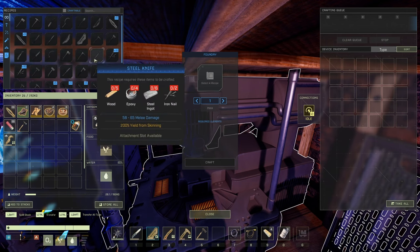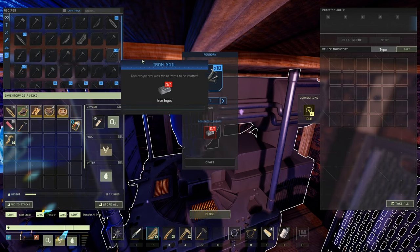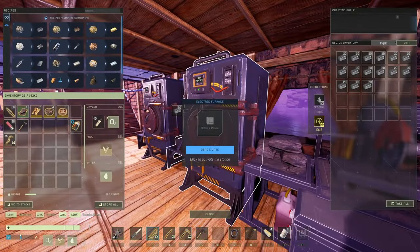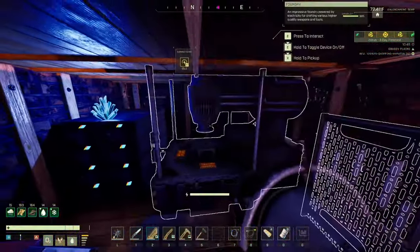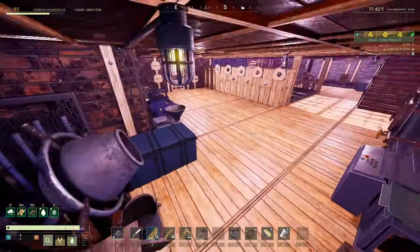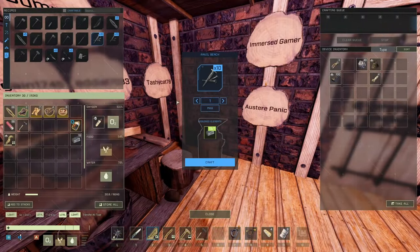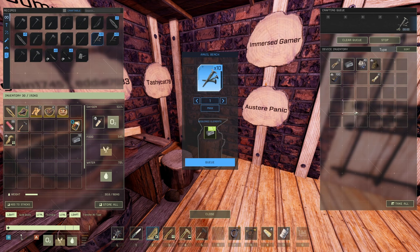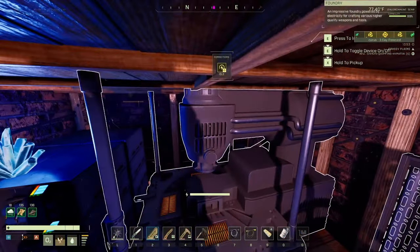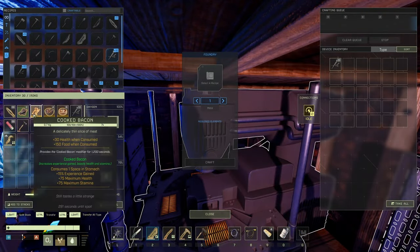Mainly at this stage what I'm using the fabricator for is nails. Let's check the crafting time — three seconds, three seconds. Yes, three seconds. How is that better? I don't even need this guy here, and honestly it's kind of dull.